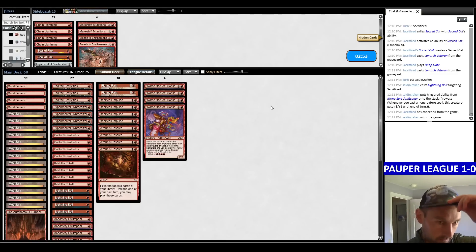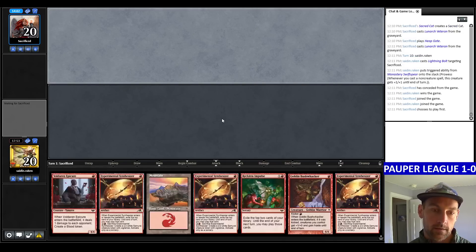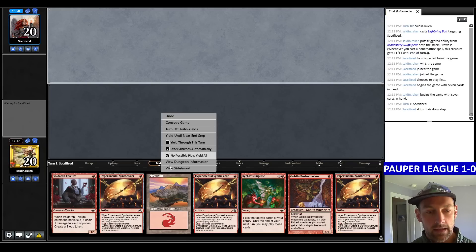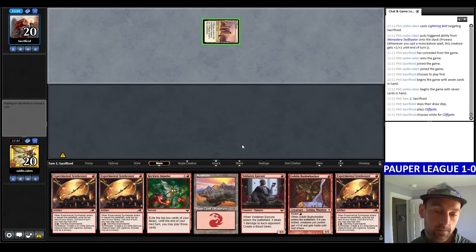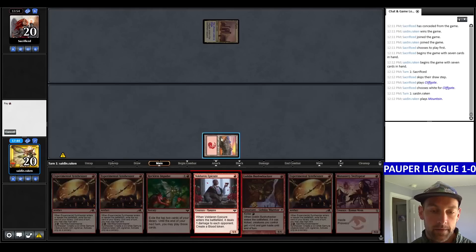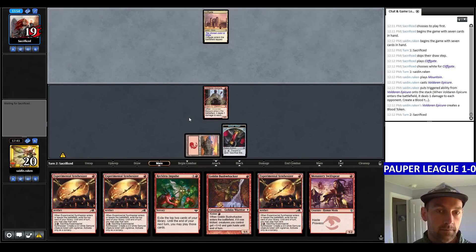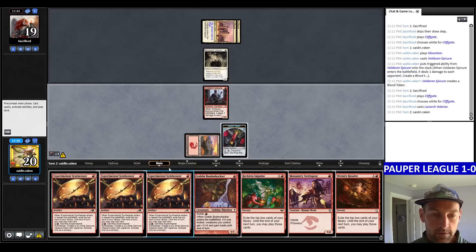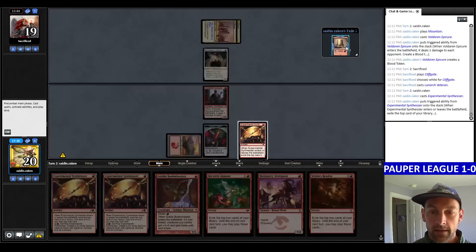Let's try again. Lumith Redfield — I don't think End of Festivities is that good versus them since they go wide with 1/1s, and definitely scary to deal with Sacred Cats. We're going to do the same thing. Looking for a fast hand — not a fast hand whatsoever. They're keeping 7, we're on the draw. We have Epicure, draw a land — I'm going to risk the second land, but you're not supposed to keep one-landers with this deck. We'll find out if we die.